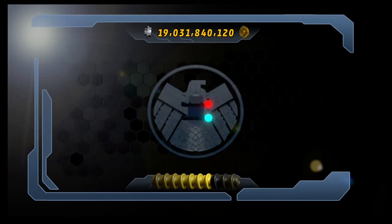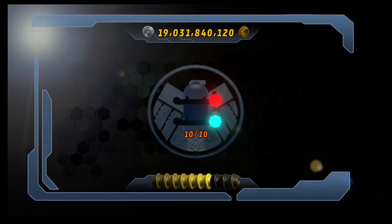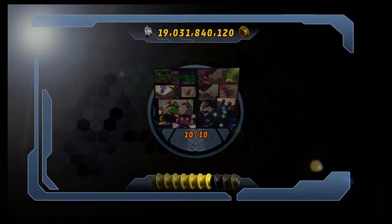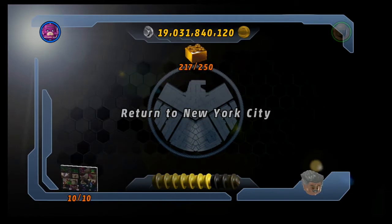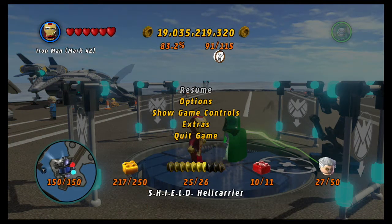True Believer obtained yet again. All ten minikits have been collected — that was out of sync at the end. And that makes every minikit in the game. And 216, 217 gold breaks out of 250. I am so glad that worked. 150 out of 150 — it didn't go to 151. The game must have corrected itself at some point to read the right number of minikits, because I know I had gotten the wrong amount.